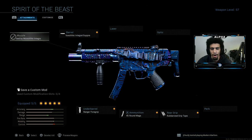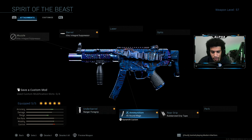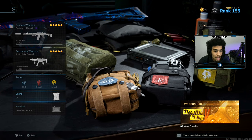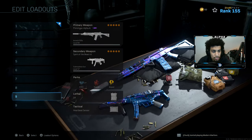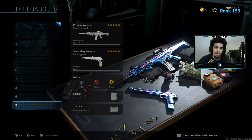Alright guys, I forgot to mention one thing — I was using Overkill too. My secondary is the MP5. What I like to rock on it is the monolithic integral suppressor, range foregrip, 45 round mag, rubberized grip tape, and the F-Tec collapsible stock. Full class setup: EOD, Overkill, Amp, C4, heartbeat sensor. And when I want to switch, I grab a ghost class — EOD, Ghost, Amp. Without further ado, enjoy the video.